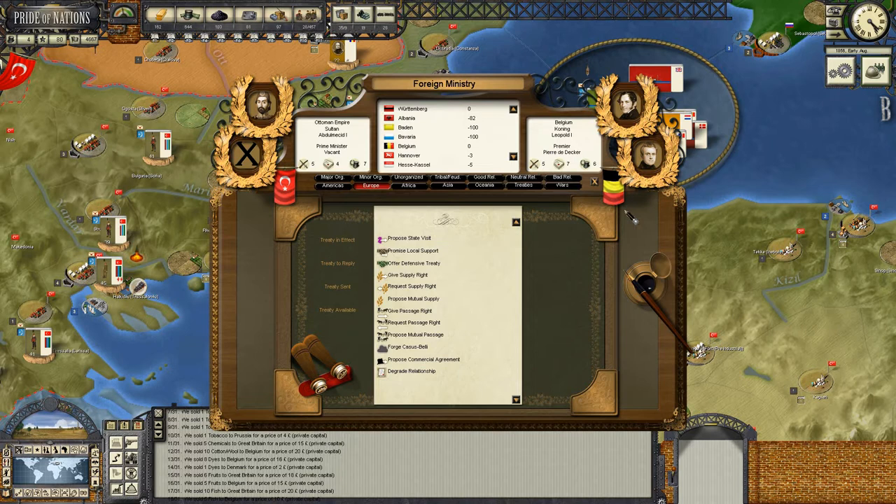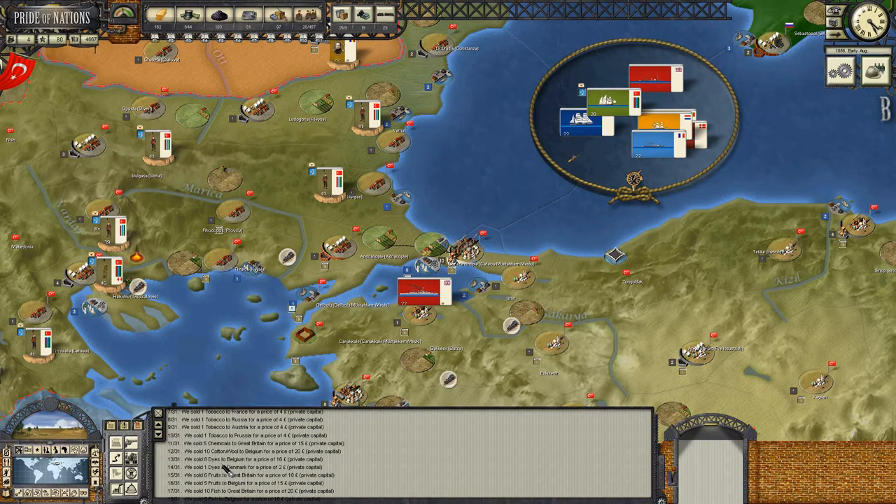Let's see if we can get a state visit with Belgium. We're going to start improving our relations and then look for a proposed commerce agreement, because we're supplying a lot of raw material for Belgium's own verging small industrial economy. If we can secure a trade deal with them, this will kind of guarantee things. Fruits also - Belgium is really, really a good trading partner.